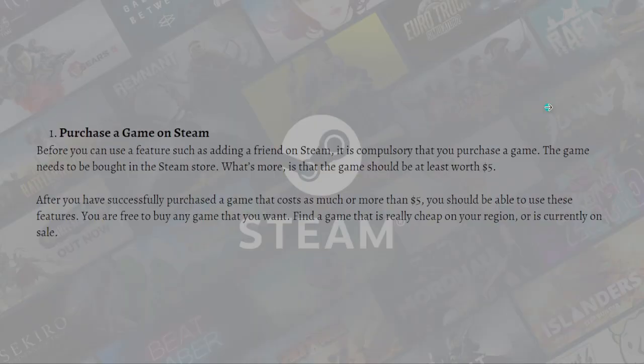The first thing you can do is to purchase a game on Steam. Before you can use features such as adding a friend, it is compulsory that you purchase a game from the Steam store. The game needs to be worth at least five dollars. After successfully purchasing a game that costs five dollars or more, you should be able to use these features. You are free to buy any game you want — find something cheap in your region or currently on sale.